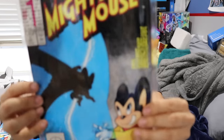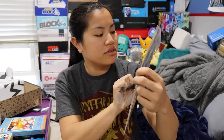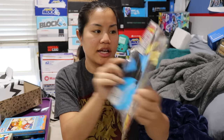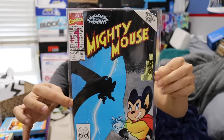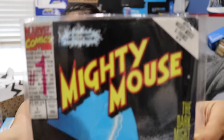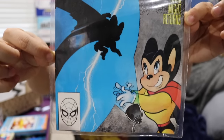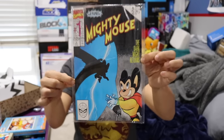And then the last item we got is a Mighty Mouse comic book. It's from Marvel Comics, it was a dollar from October 1st, and I guess it's issue number one. So there you go — that was all the items in the box. Let's go ahead and do some pricing and recap.